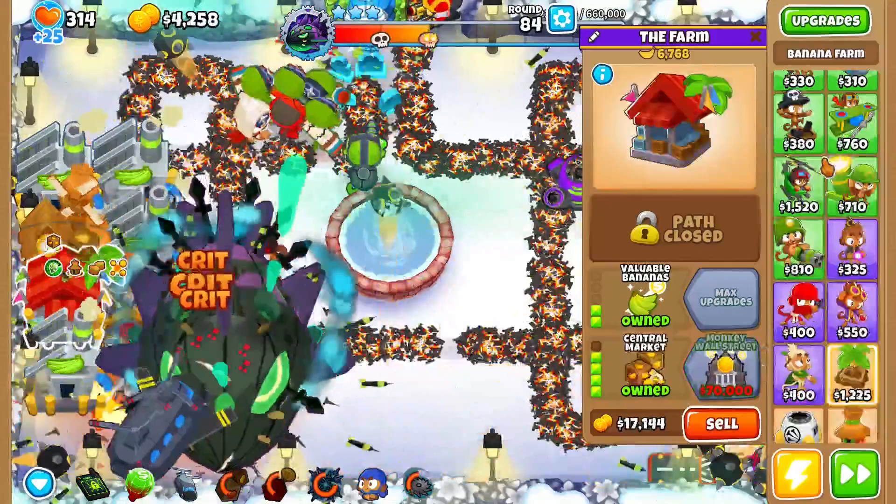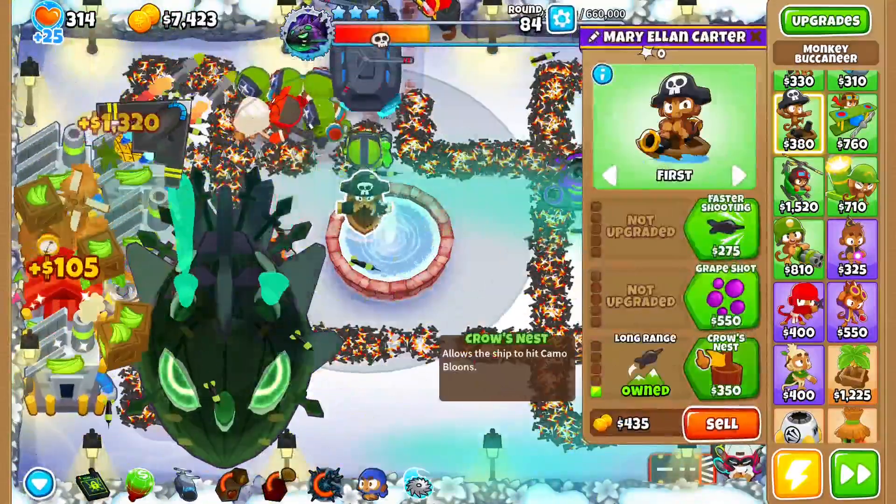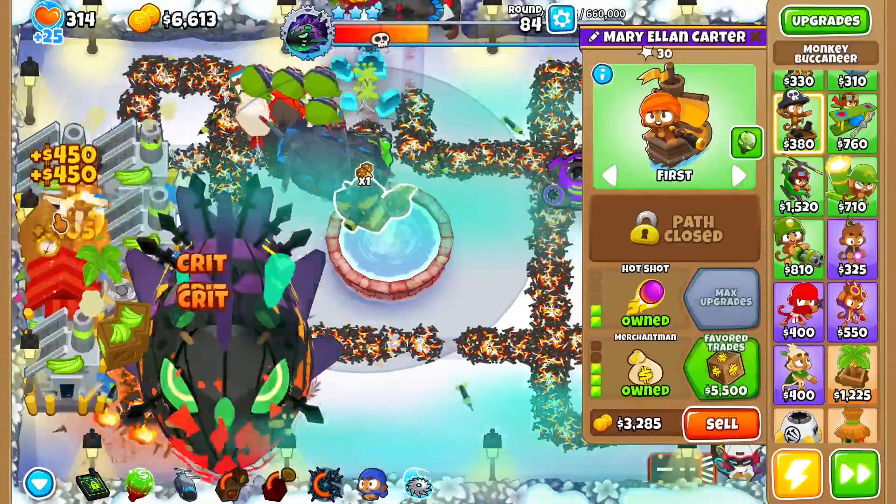After you get to an Overdrive, get three more Attack Shooters. This one should be upgraded to Blade Shooter, Blade Maelstrom, even faster firing. This one should be Super Range then Ring of Fire. This one should be another Overdrive or Fast Spire. Make sure to use your Maelstrom's ability when you can because it will do a lot of extra damage. Get this to a Central Market.